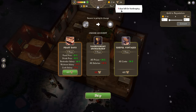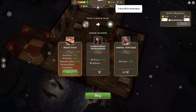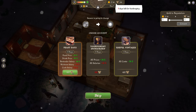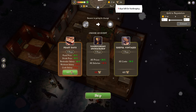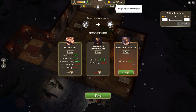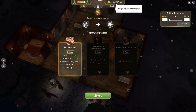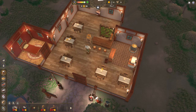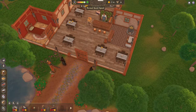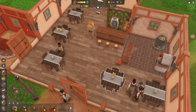We have some reputation we can spend. Three days left for bankruptcy. Oh, we need more tables. Feast days: 400 reputation, food prices up 20%, drink prices up 30%, bartender salary minus 66%, but more waitress salary and a higher cook salary. However, we got this one too — all costs minus 34%, useful vintages. Let's go for feast days — that seems like a good one. Get some more tables in. We're going to buy more tables when we have enough money. More customers. If we're expanding too slowly and that's why we're going into debt, we're not serving enough people — costs are spiraling.